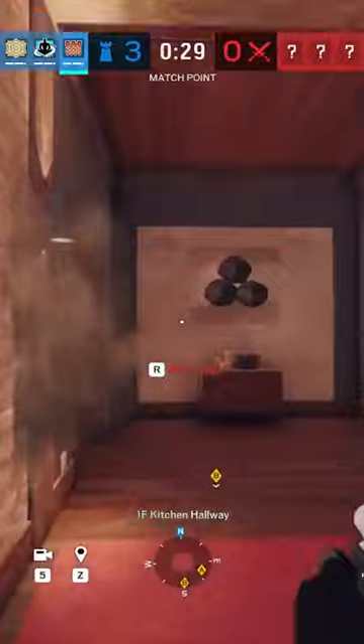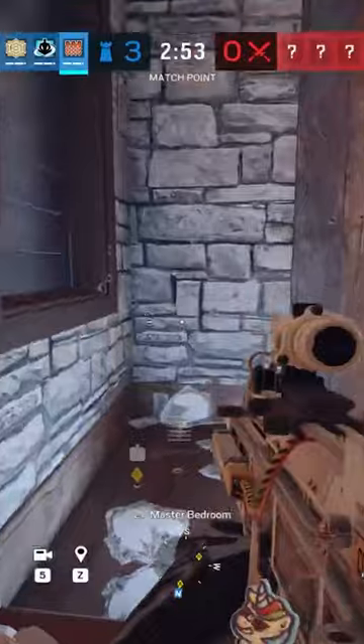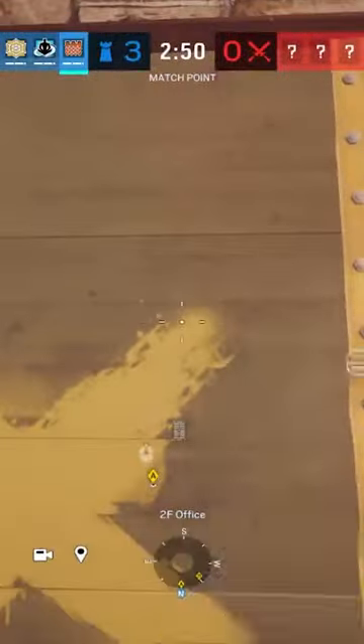Make some head holes in the trophy wall and then head upstairs to master. Here you'll castle off the master window and then the door right across from it. Making a rotate into office here will allow you to retreat later if you need to.